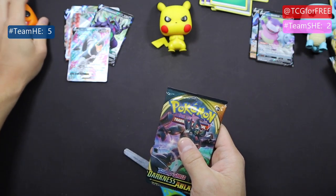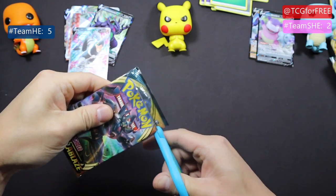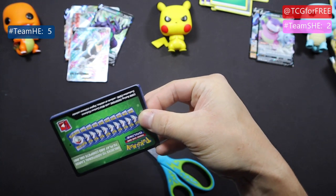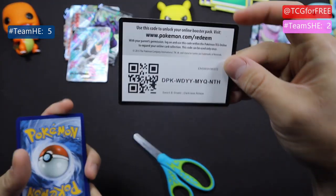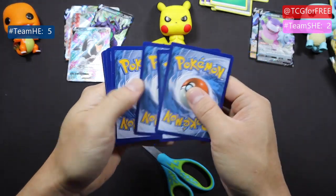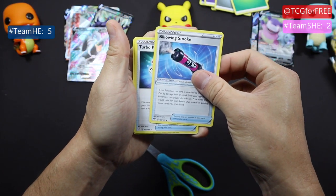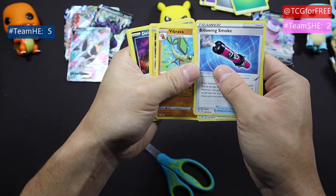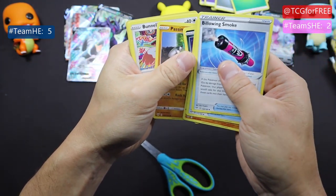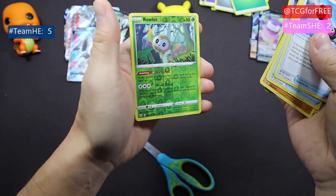All right, my last pack — come on little Charmander, here we go. Last pack for team he. It's looking good for you right now, and to celebrate our early victory — here you go, code three four. Turbo Patch, Braviary, Luckstrike, Dino, Simeon, Bunnelby, Nillite, Nillite, Roulette — did I see something?